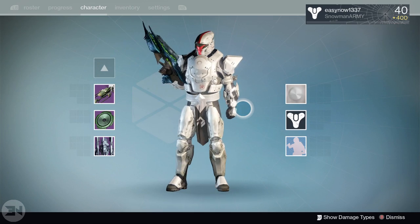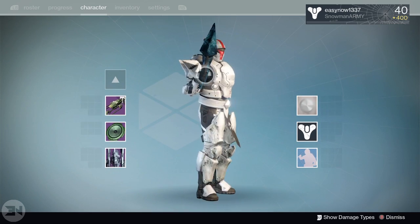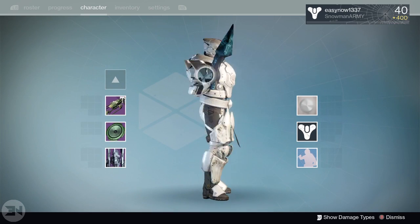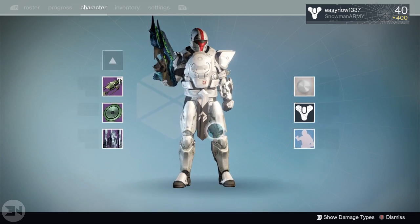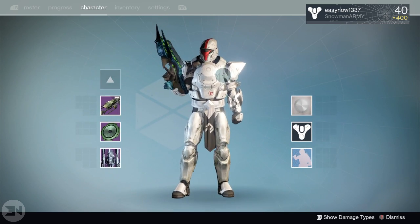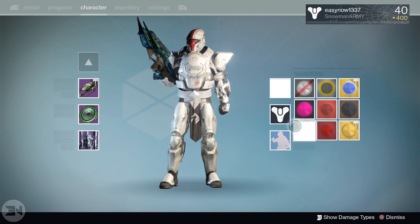Chatter White always looks great because it puts you in full white and makes the Twilight Garrison look shiny and cool. Everything that matches up with it makes it look awesome. My armors are a bit mismatched but I really like the look of this Titan.